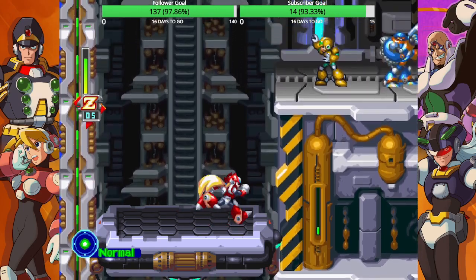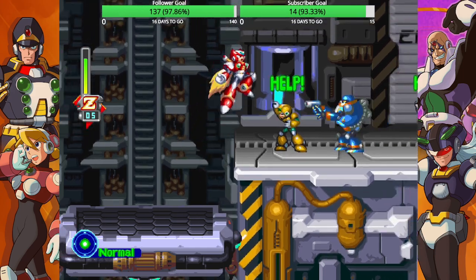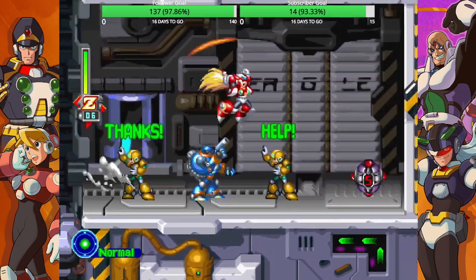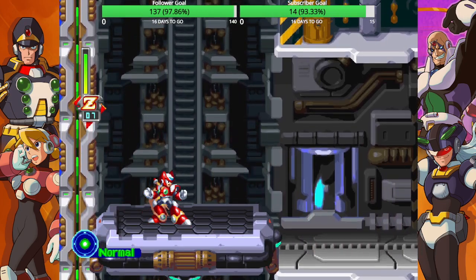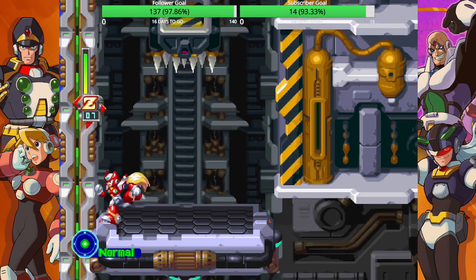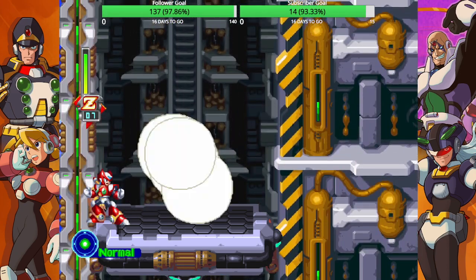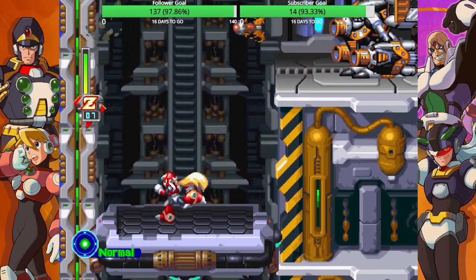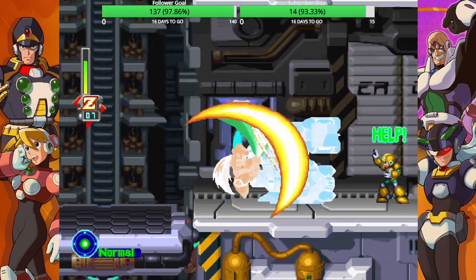All right, I forgot — here is the heart tank. And a free reploid. Two free reploids. Elevator. It's pretty much impossible to get hit by those spikes, how slow this elevator goes. Fine, I'm okay with that. Get out of my face.